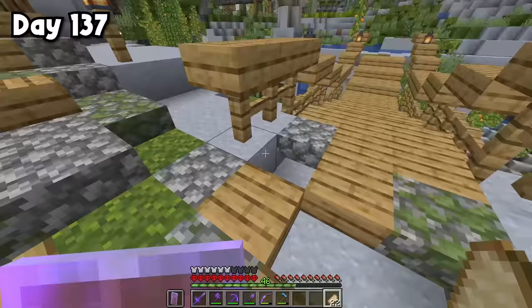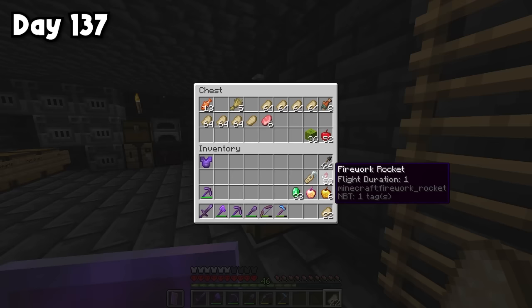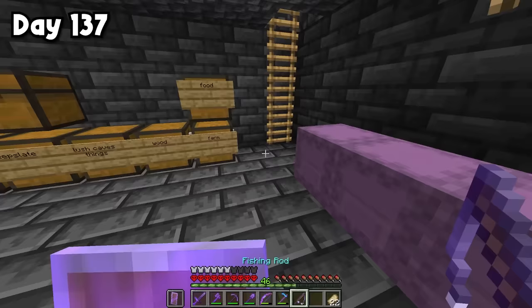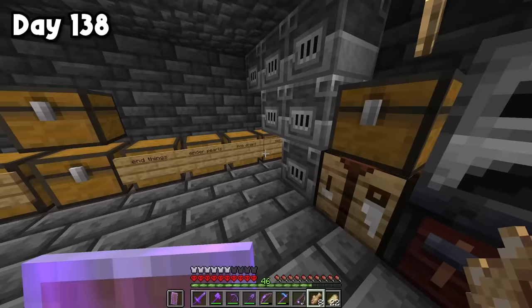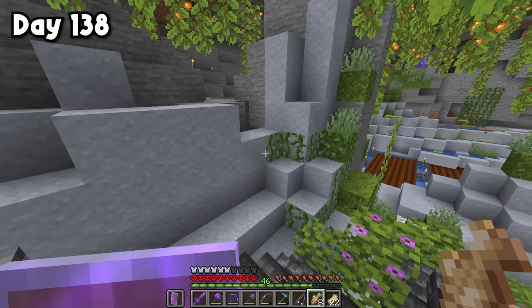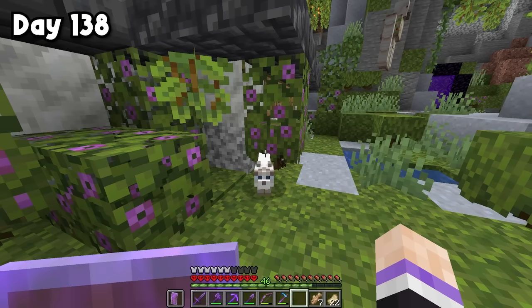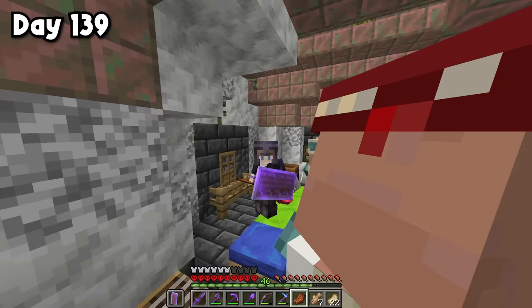There's one more thing to make the village complete — a system to prevent villagers from escaping. Then I spotted a little cat! You can't use tropical fish to tame it, so I went to get some raw cod. I found and tamed a cat on the first try — amazing. I don't know what to name it, so leave a name in the comments! That night, the cat brought me rotten flesh. But now that I have a cat, it's time to work on the villager control system.